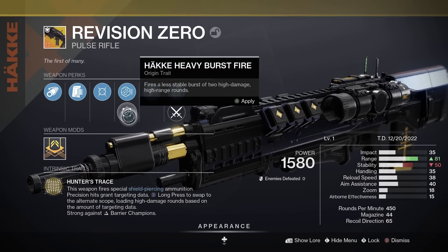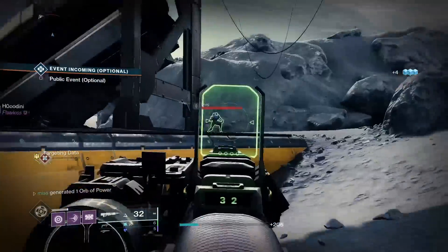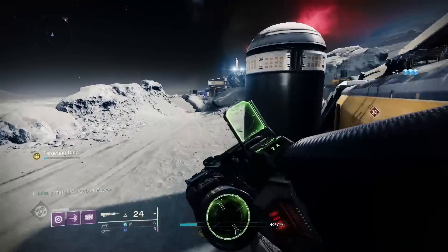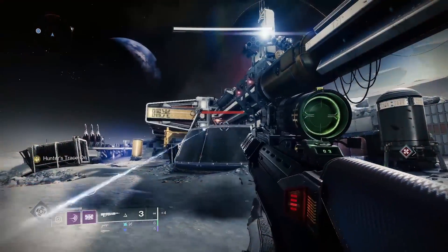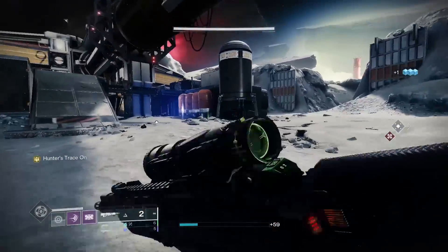You can also switch it between a four-round burst and a two-round burst. As you can see, I got two kills and I'm getting targeting data on the left side of my screen. I think you need at least one bar to load a sniper round. Once you fill up, the scope will appear and you shoot kind of like a scout rifle sniper round.